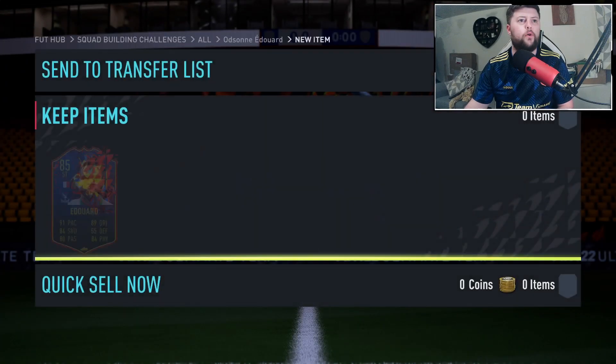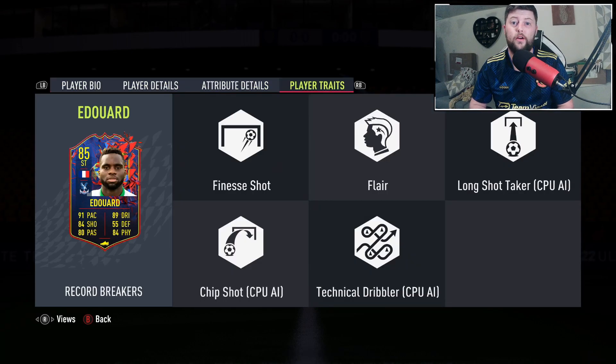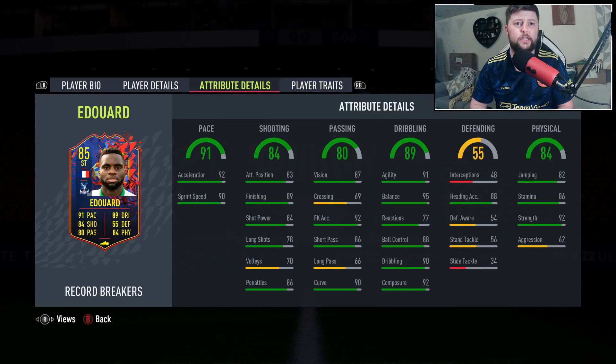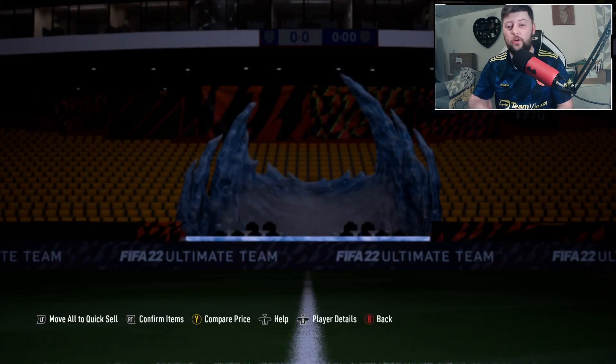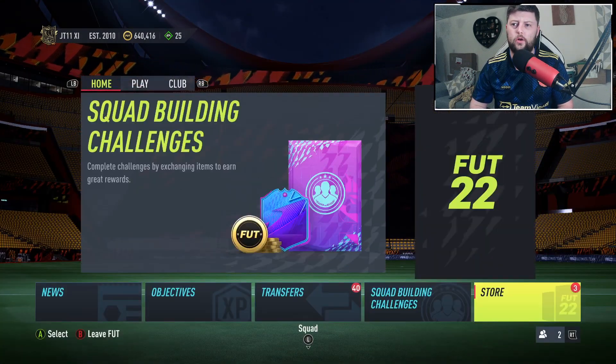He hasn't got the weak foot or skill moves checked yet - it's four-star four-star, which is absolutely perfect. He's 6'2", right-footed, with a high/medium work rate, finesse and flair traits - very nice indeed. Great pace options, and the shooting we can push higher. He's already got incredible strength, stamina and heading. Passing-wise there's good short and curve. For an 85 this is a pretty solid card.